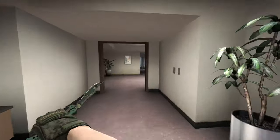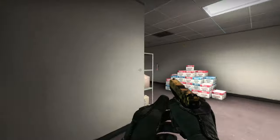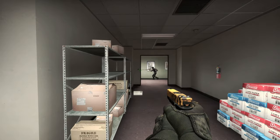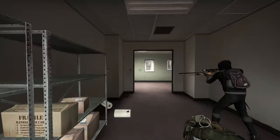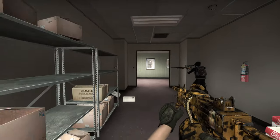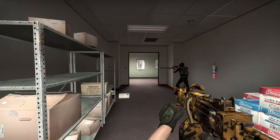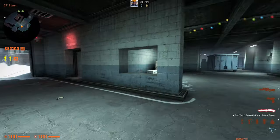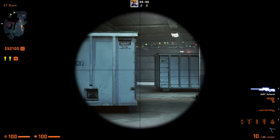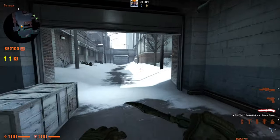I'm going to use the most common names for each spot. Some spots may be called different things based on location or region — for example, bathrooms is called connector in a lot of European countries, and connector and Z are very interchangeable. We will start out in CT spawn, also called garage. Garage covers from the garage door — the door that can be motion activated — all the way to the edge of the rescue zone out into courtyard.